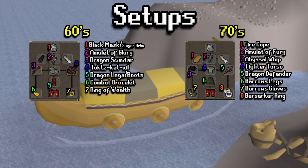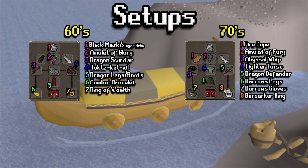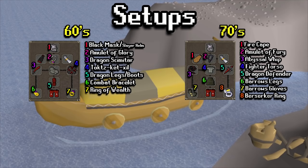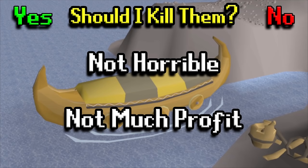As far as the setups, we have a 60s and a level 70s setup. Basically a Dragon Scimitar and mostly a Dragon setup paired with a Whip setup with some Barrows. If you'd like to use prayer, it's actually not too bad here if you have the money for prayer potions, because you'll be far away from a bank and these do deal a decent bit of damage. If you have the luxury to spend a little money on prayer, feel free to pair up any of these sets with those options.